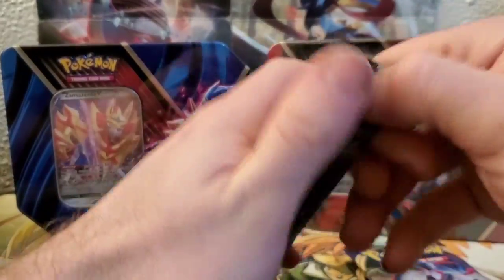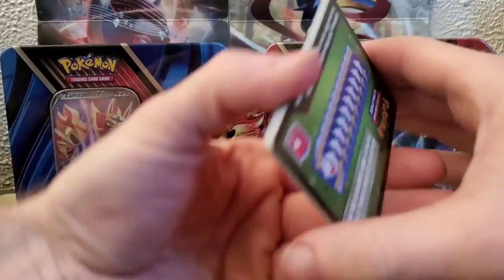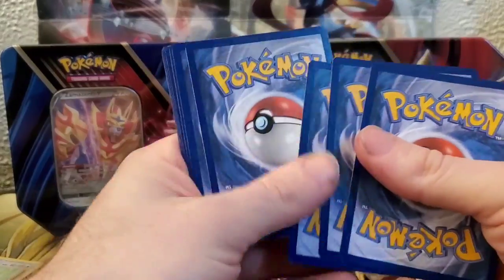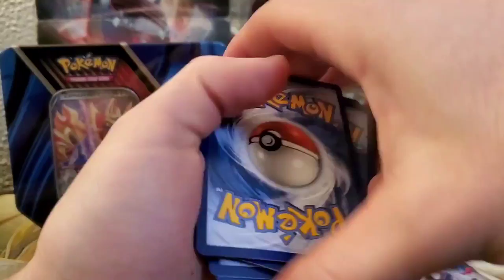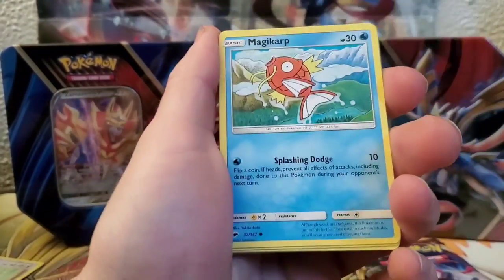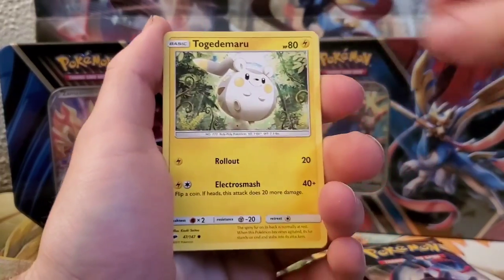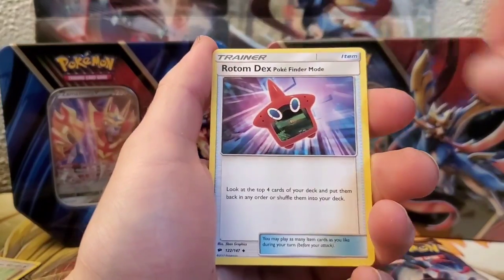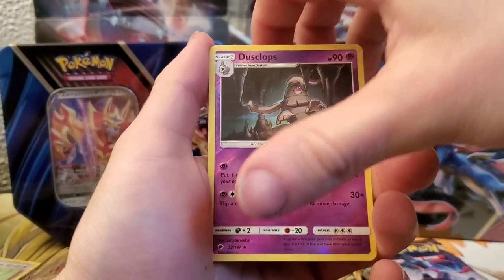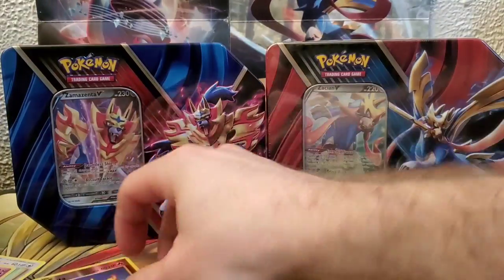Here we go, jumping into Burning Shadows. Never usually have too much luck with Evolutions. We got Pansear, Magikarp, Alolan Rattata, Wimpod, Energy, Electabuzz, Simipour, Rotom Dex, Reverse Dusclops, and a Shiinotic for the rare.